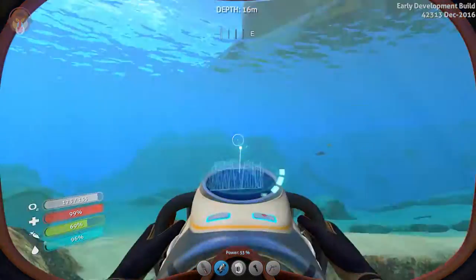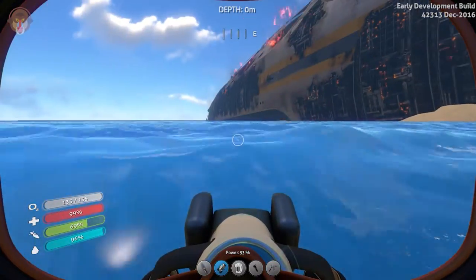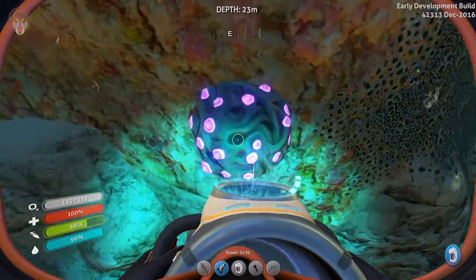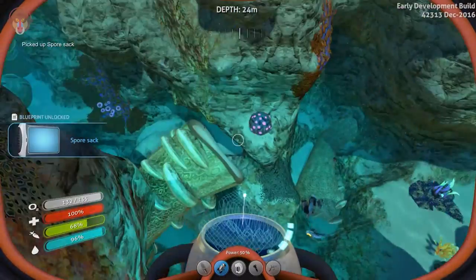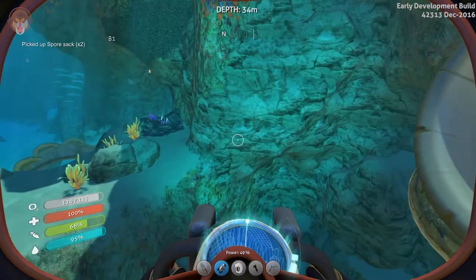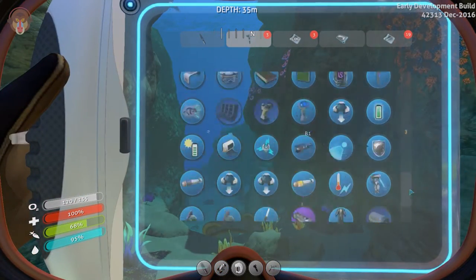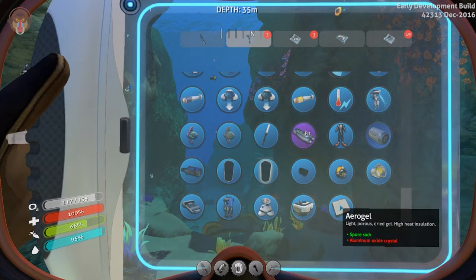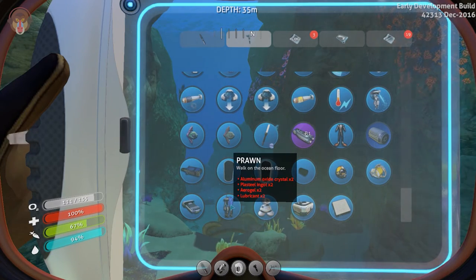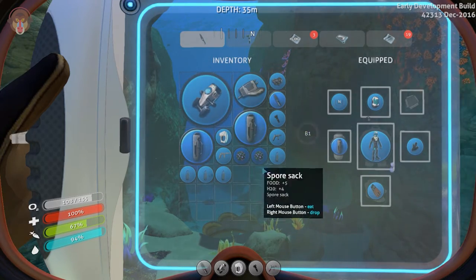Over here, if you guys can see this, it's close to the Aurora. I was exploring a little bit and I did not see that I was this close. But if we go down here we have these guys — spore stacks. What these guys do is, if we go to the blueprints and scroll down all the way, there's aerogel. What we require to build the Prawn — our Prawn requires two aerogel. We have two of these and it's edible too.